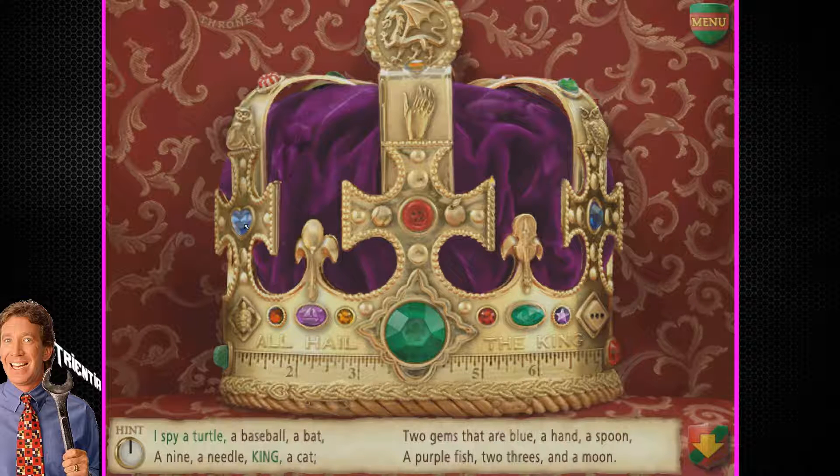One gem that is blue. Got another one that's blue. Two gems that are blue — there's three here. One, three. Baseball. There's another three. I'm going to assume that the other three is somewhere in this velvety red stuff.